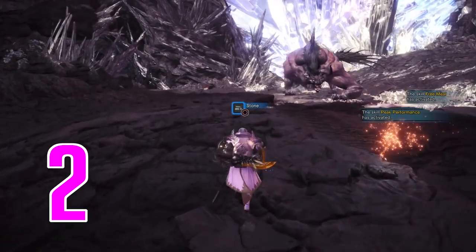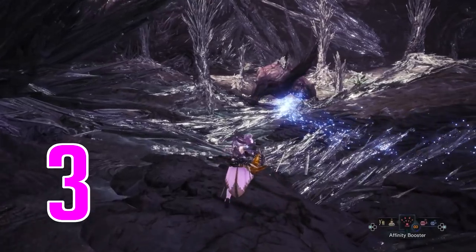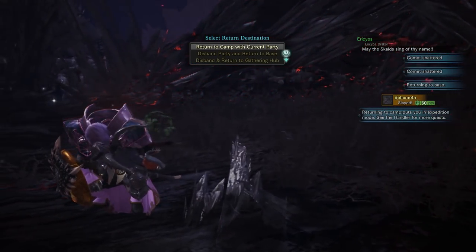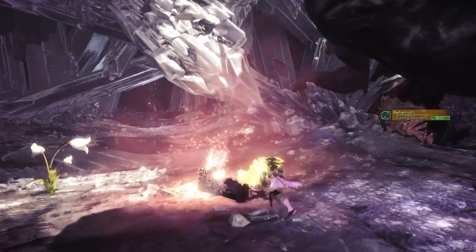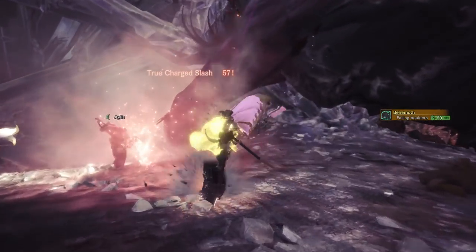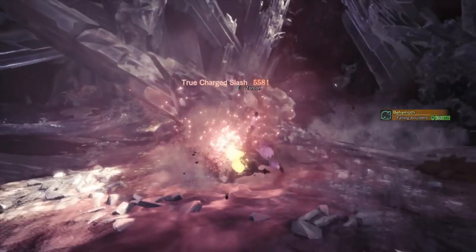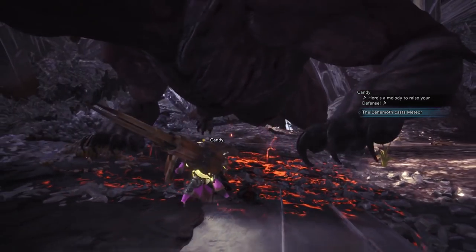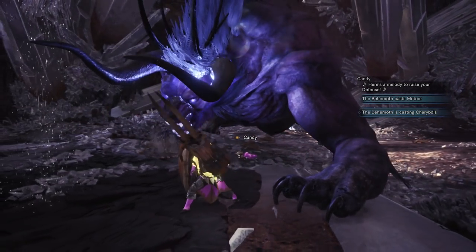There are four zones that Behemoth will fight you in. He will always hit all four zones in a hunt, unless he happened to triple cart before that. The assumption will be made that each zone is for 25% of his health pool. Behemoth does not have a large amount of abilities, however the abilities he does use seem to change a small amount with the area he is in. With that basic stuff out of the way, let's dive into some abilities.